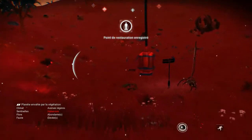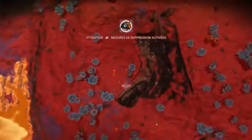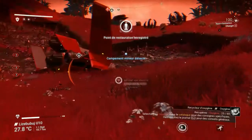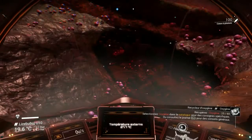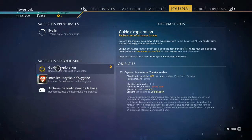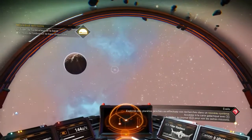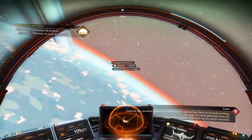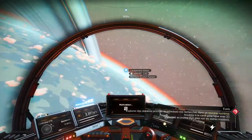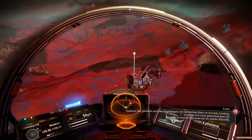On va y aller. Qu'est-ce qu'on doit faire là ? Guide d'exploration — il faudra appuyer sur X pour trouver... Ouais, il faut qu'on avance dans la galaxie en fait. Donc on va aller au camp de mineur d'abord, je pense. On a pas mal de choses à accouiller. On peut atterrir en plus, gratuitement — on va en profiter.